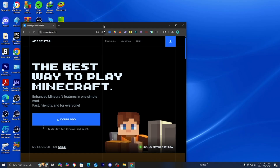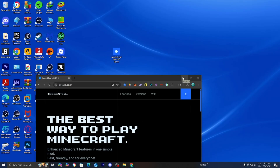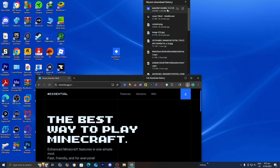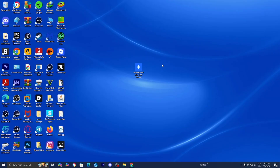Now we're going to drag and drop the Essential installer to our desktop — I recommend you do the same. If you're not able to see the download, you can open up File Explorer and look under Downloads, but you should be able to see the Essential installer. From here, just double-click on it and a menu will appear.